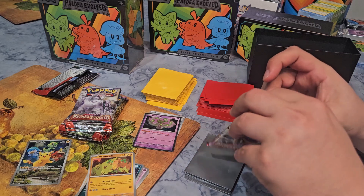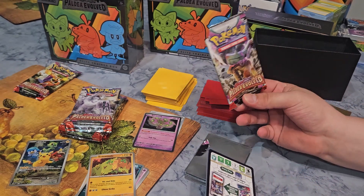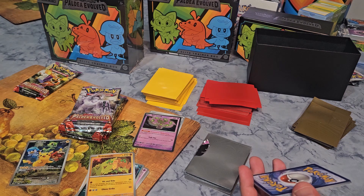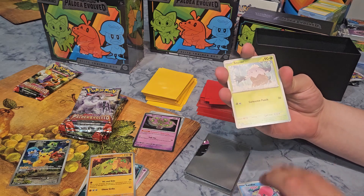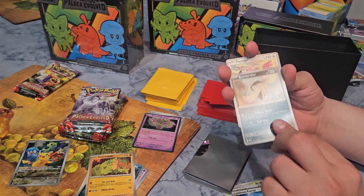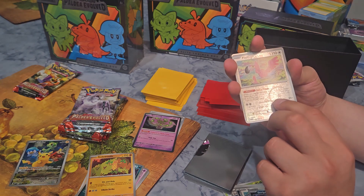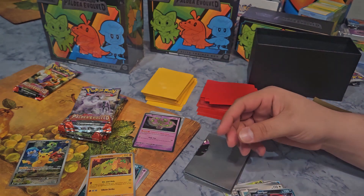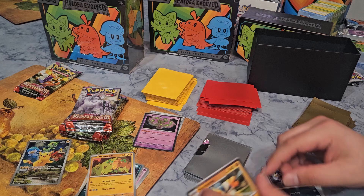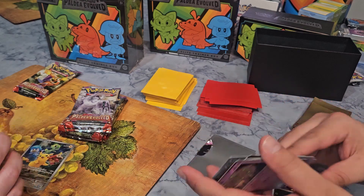Let me open this one up. Mine is Ting Lu — really want to get this one, it's really cool. Let's put the last two away and see what we get: Snobull, Fletchling, Voltorb, Luminous Energy — a new energy type, really good — Bombardier, Flamigo, Sever Viper, another Flamigo, a Reverse Holo, Hariyama Rare. Interesting — yours had two reverse holos, mine only had one. So you could get one or two in a pack — that's pretty cool, good to know.